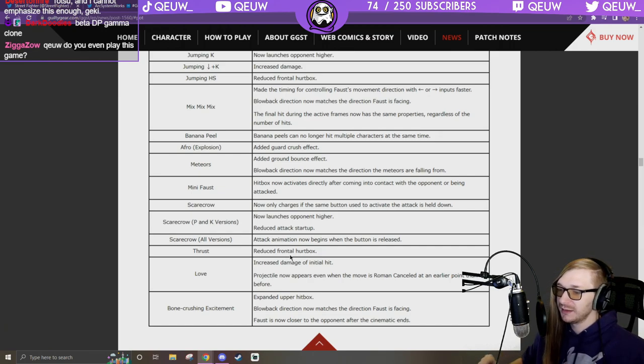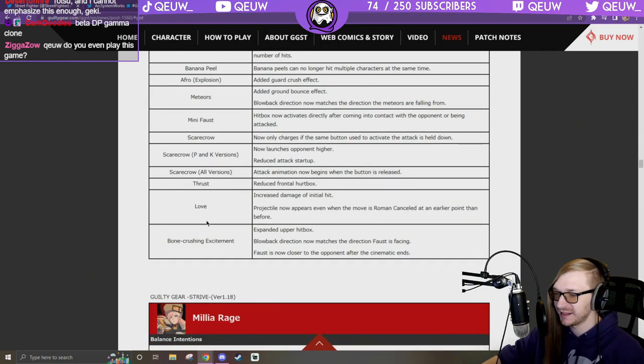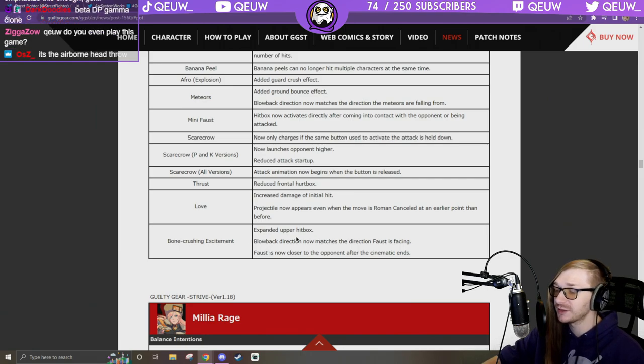Love: from full screen, increased damage on initial hit, projectile now appears even when the move is Roman canceled at an earlier point. Bone Crushing Excitement: expanded upper hitbox so easier to combo. Foss is now closer to the opponent after the cinematic. Overall Foss got buffed — doesn't seem too crazy but seems pretty nice, should be a lot more fun.